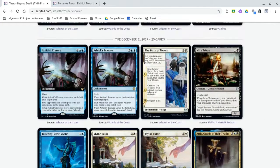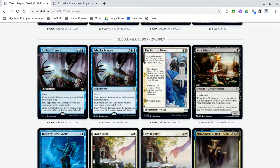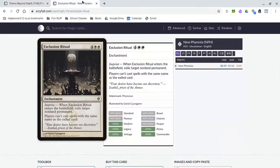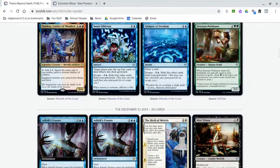Although we do have Ashiok's Erasure, which works a lot like Exclusion Ritual, except it's a counterspell. This means you're able to flash it in, counter a spell — even spells that are uncounterable, like Abrupt Decay — and your opponents can't cast any more spells with that same name. I think that's pretty interesting. Whether it's too expensive to fit into any decks might be a difficult question, but it could be interesting.